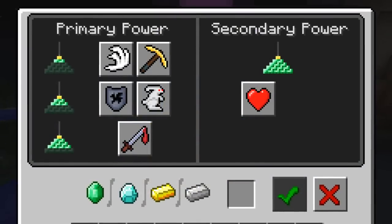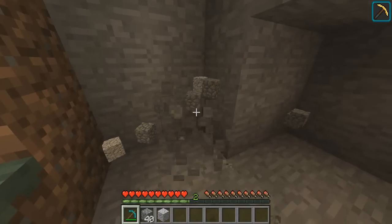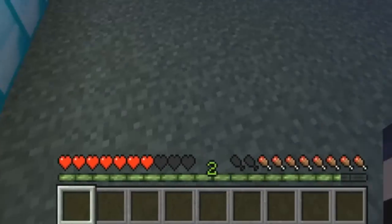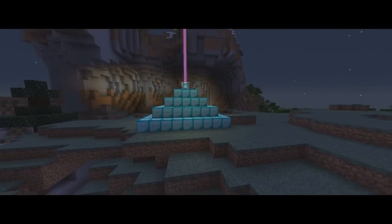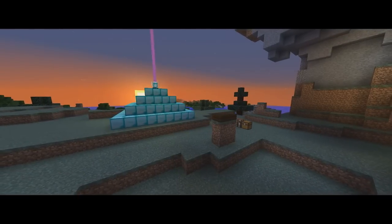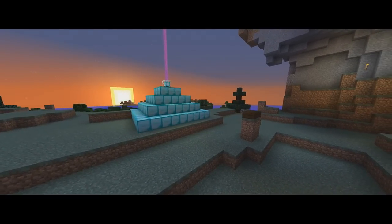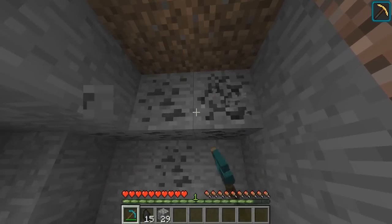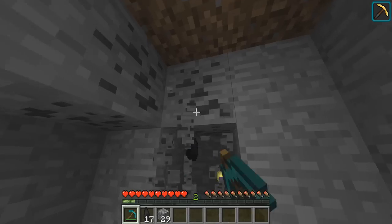These powers can allow players to run faster, mine faster, take less damage, jump higher, deal more damage, and regain health. The larger the pyramid under the beacon, the more buffs that you can utilize within the designated range. If you've got a base of operations, this block can prove to be super useful for dealing with any problem that may arise.